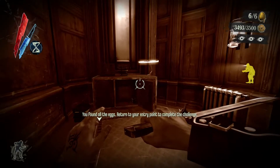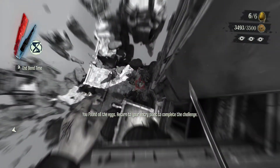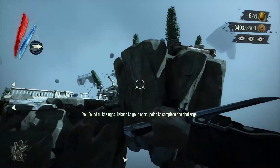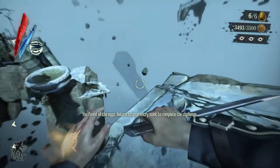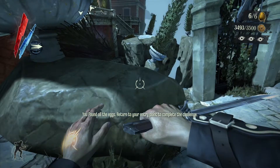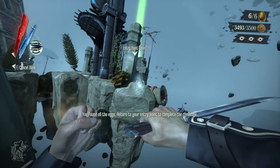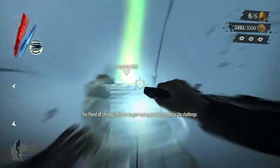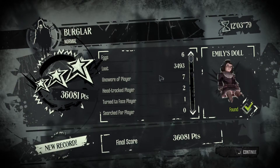Seven coins are missing this time around, but I have no clue where they are located. If you don't want to wait, just do this one. Then you can just teleport to the entry point, and that should complete the challenge. There are still seven coins missing, but I am not sure where they are. You don't have to collect every single one of them. This should complete the trial and the challenge, and you should get three stars and maybe a new record like I got.